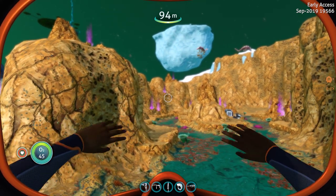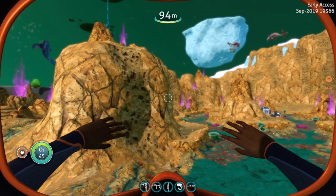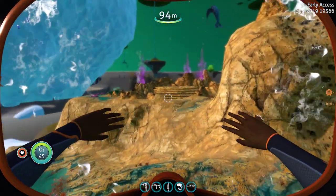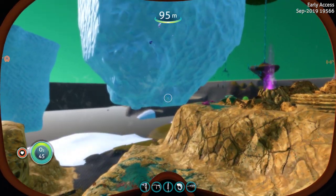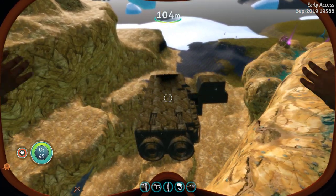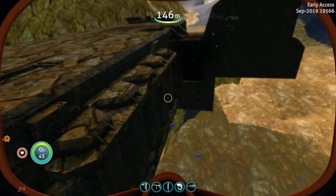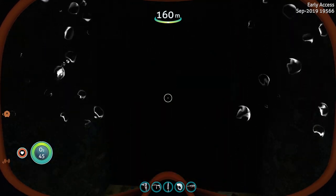Welcome to another Subnautica Below Zero quick peek, sneak peek, whatever you want to call it. As you see, we're in the purple vents. Crash Ship 3 is in game. This is where you actually recover the purple vents salvage to repair the radio.